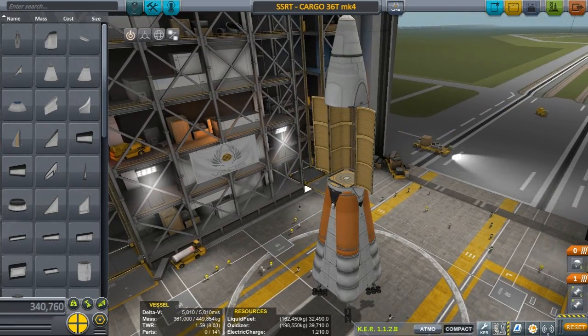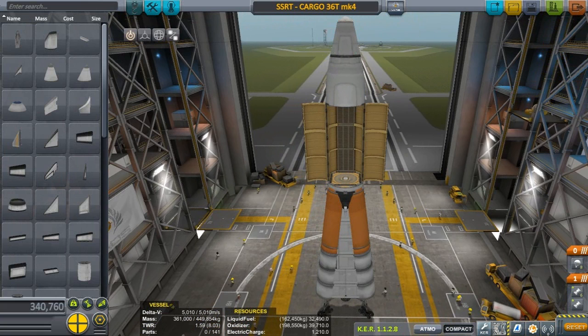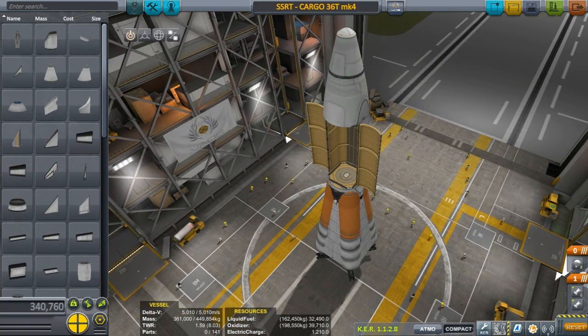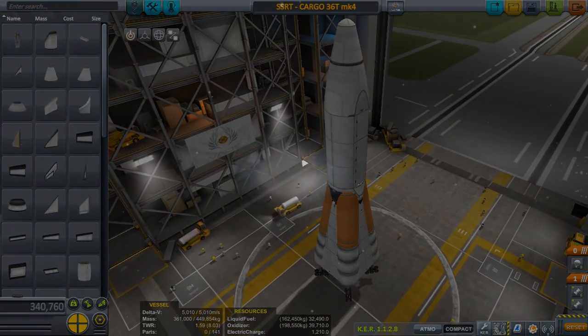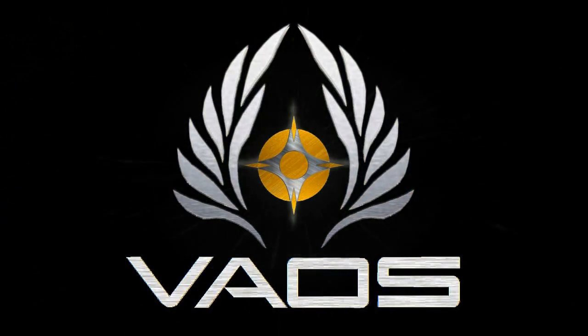Now that that's all said and done — I don't think I have enough time for much, so I'm going to build the first core piece and we'll send it up in the next video. I've never done anything like this before — this could end badly. Let's build ourselves a space station using the SSRT space cargo transport. Thank you so much for watching, I am Veos and I'll see you in the next video. Here we go!